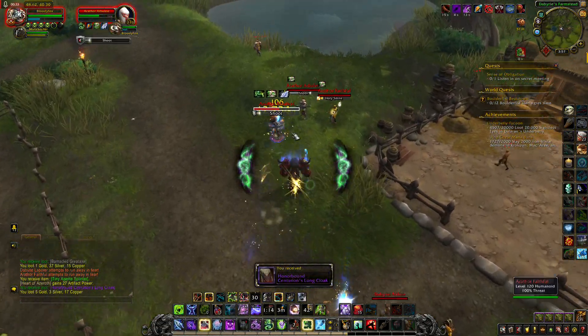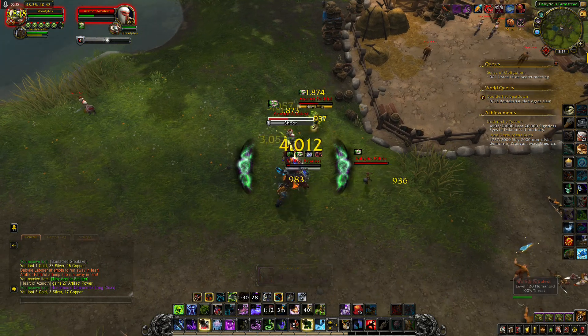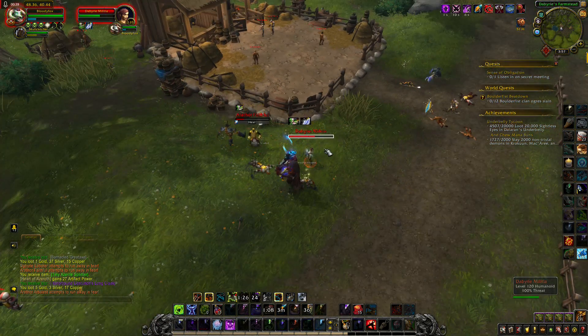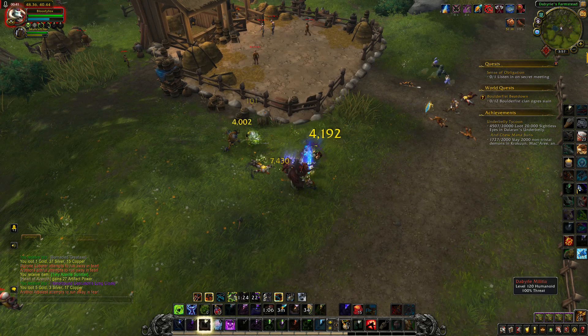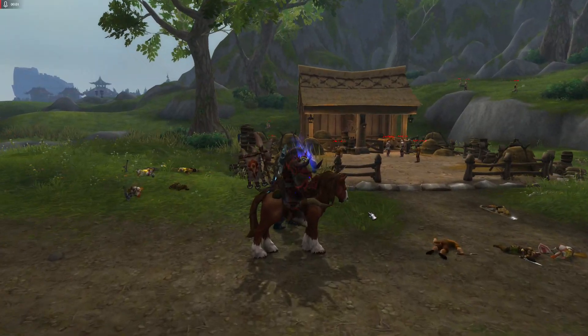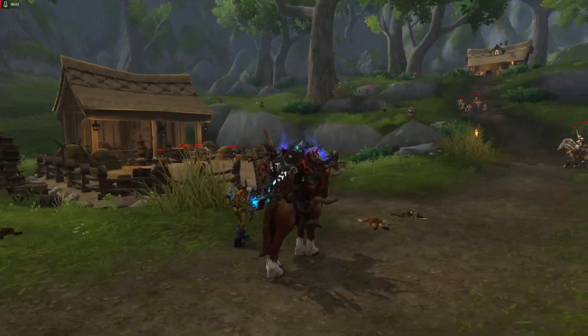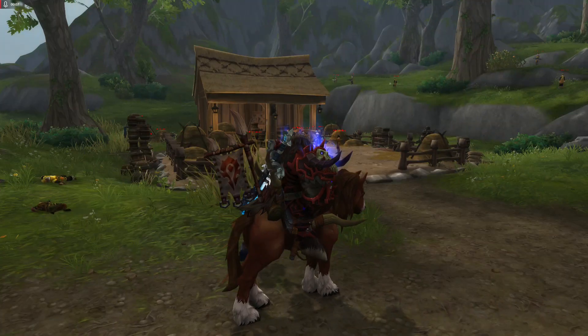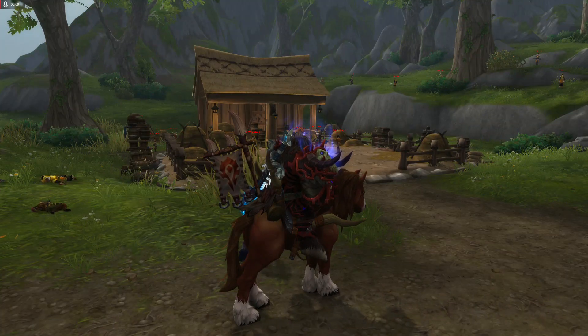This is the mount that drops — a good looking horse with a Horde banner on the back.